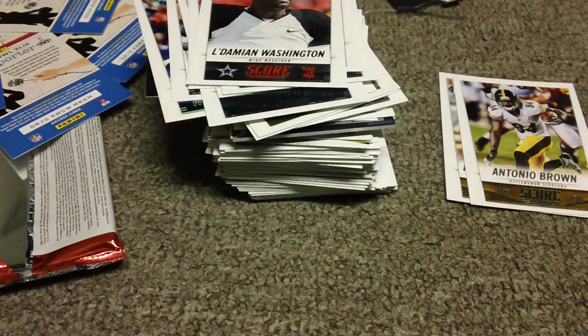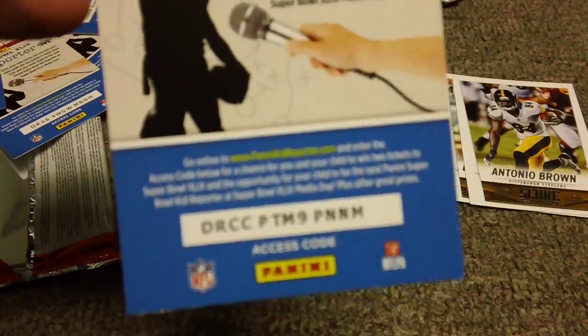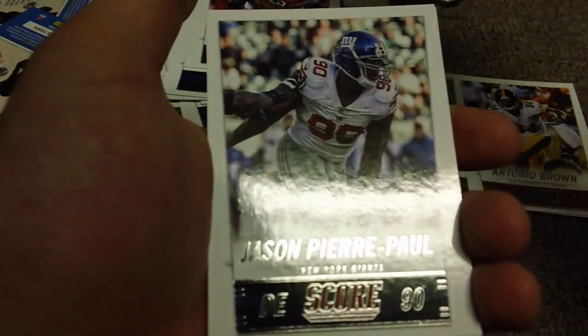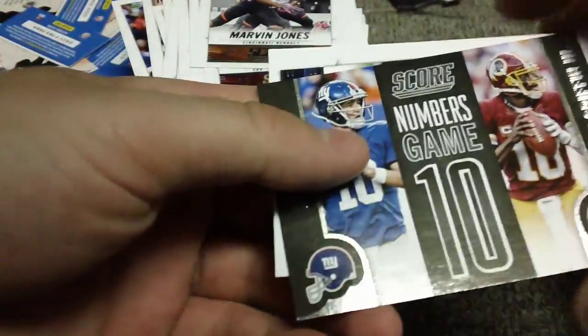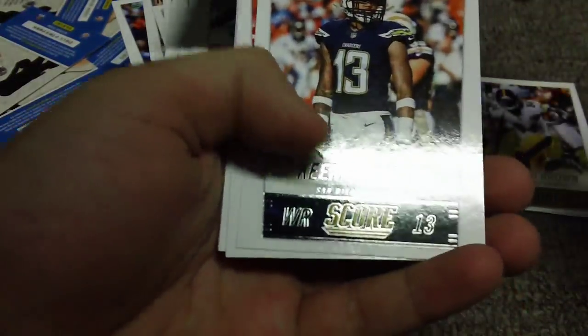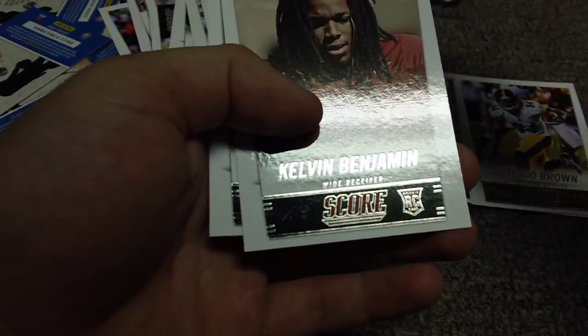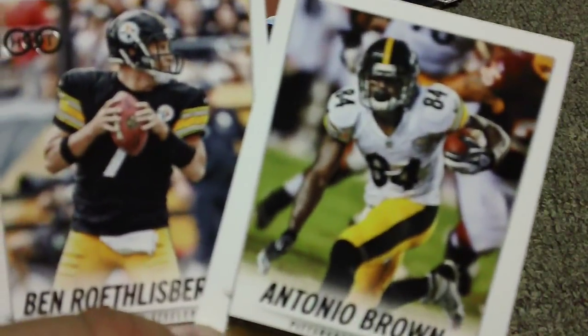Two Steelers — that's all we're going to get. Come on Le'Veon, please be in this pack. Last pack: Wes Welker — big part of my fantasy team last year. Wes Welker, Alfred Morris, Jason Pierre-Paul, Kaepernick — don't like him at all. Marvin Jones, Eli Manning with RG3, Keenan Allen, Justin Houston, Jacquizz Rodgers, Jimmy Garoppolo, Kelvin Benjamin, Eric Ebron. I only get two Steelers — what is this nonsense?